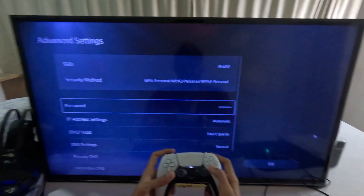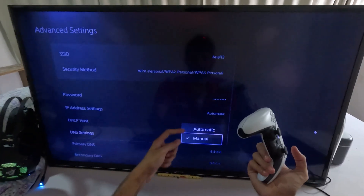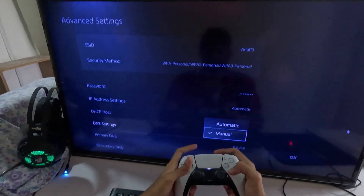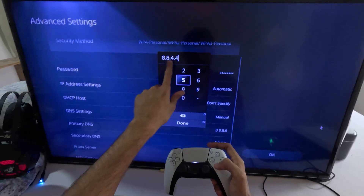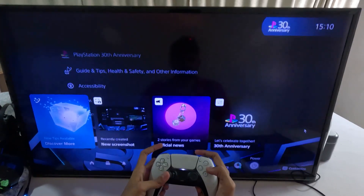Now go to Advanced Settings and select DNS Settings. To access the primary and secondary DNS, select Manual for the DNS settings. For the primary DNS add 8.8.8.8, and for the secondary DNS add 8.8.4.4. Once done, select OK and simply restart your PS5.